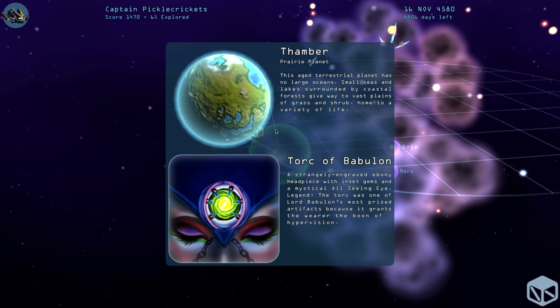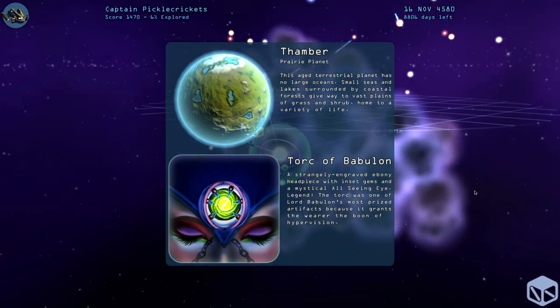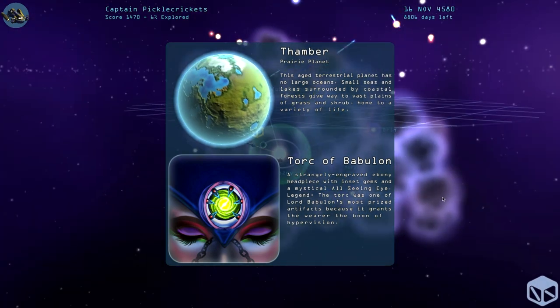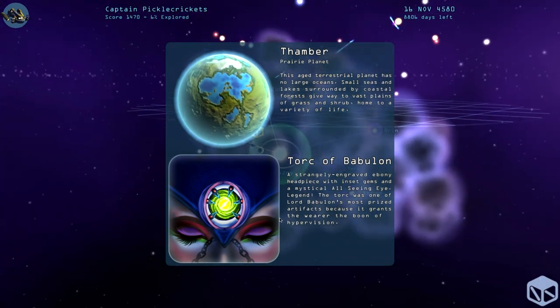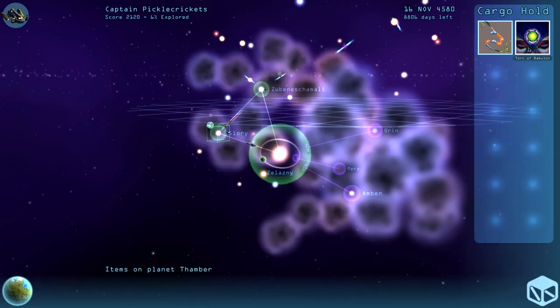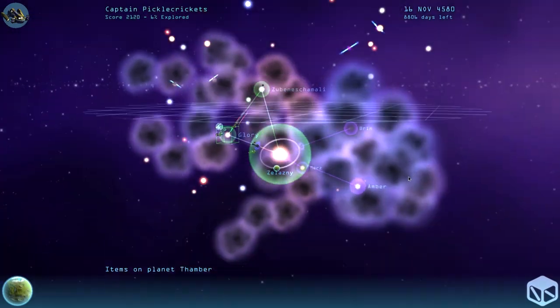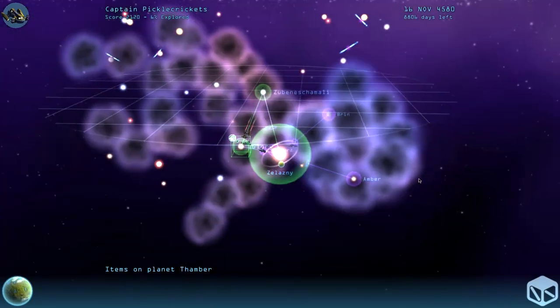We got the Torque of Babylon — a strangely engraved ebony headpiece with inset gems and mystical all-seeing eyes. Legend has it the Torque was one of Lord Babylon's favorite prized artifacts because it grants the wearer the boon of hypervision. Hypervision sounds awesome — I have really bad eyesight so hypervision sounds pretty dope. It's an awesome piece of shiny jewelry that we can wear to the club and hopefully impress space females with.